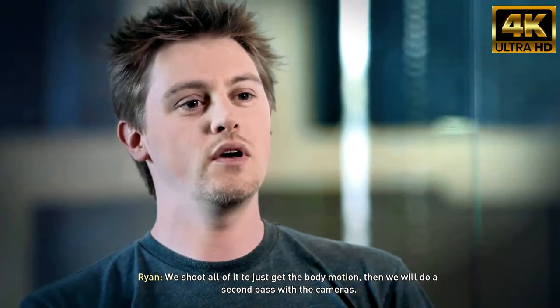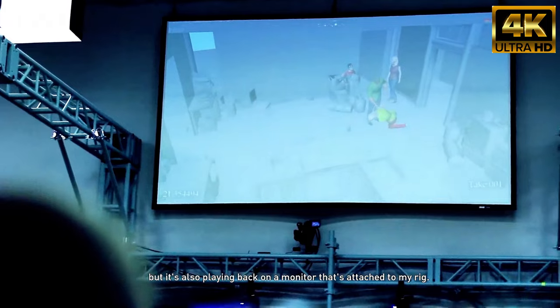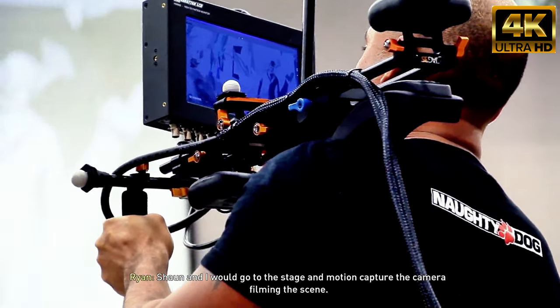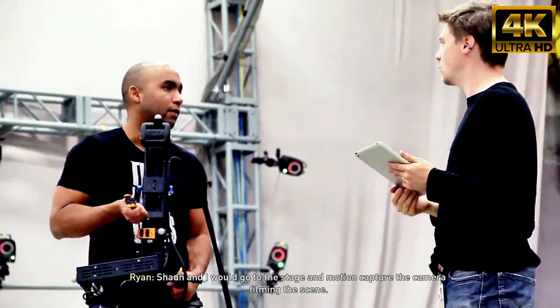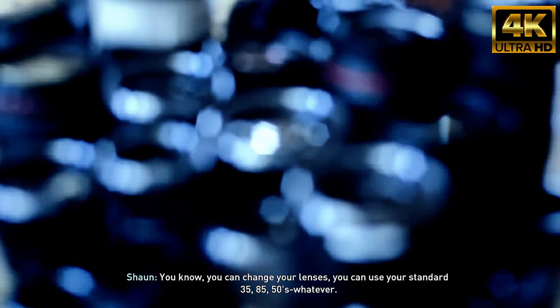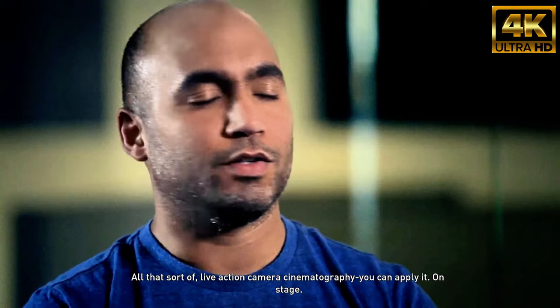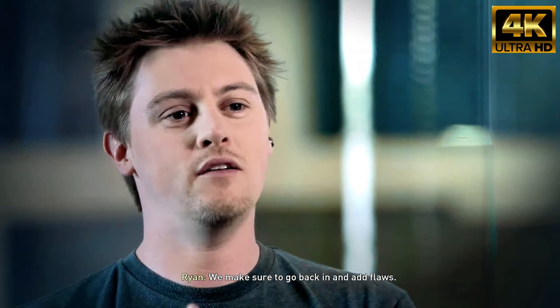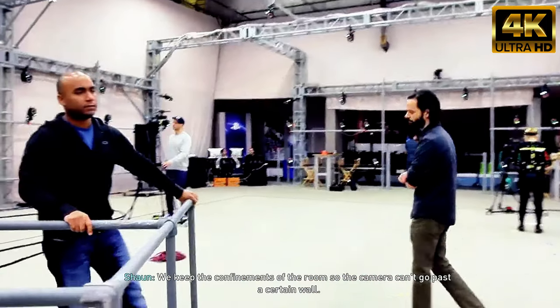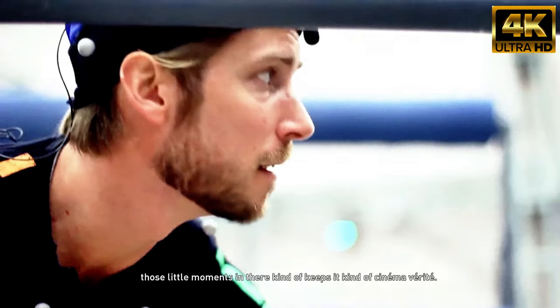We shoot all of it to just get the body motion, and then we will do a second pass with the cameras. The scene's playing back on an overhead projector, but it's also playing back on a monitor attached to my rig. Sean and I would go to the stage and motion capture the camera filming the scene — a whole wide shot, a whole close-up for the whole scene. You can change your lenses, use your standard 35, 85, 50s — all that live-action camera cinematography, you can apply it on stage. We make sure to go back in and add flaws. We keep the confinements of the room so the camera can't go past a certain wall. If the cameraman bumps into the wall, we keep it — missing focus hits when you're pulling focus, going too close to the character and reframing. It kind of keeps it very cinema verite.